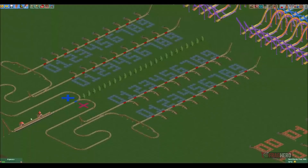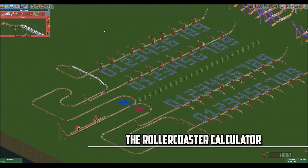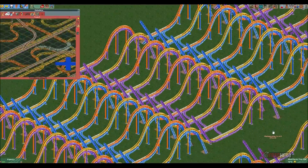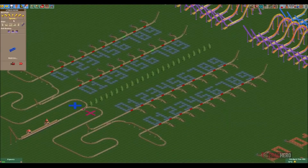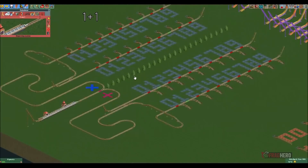Marcel Vos suddenly rose to fame when he built a functional roller coaster calculator in Open Roller Coaster Tycoon 2, his insane project being immediately pushed into the limelight thanks to its original premise. Vos has been into roller coaster themed games since he was only 4 years old, so there's no wonder he became so good at them that he was able to create such a meaningful and complex project like this calculator.